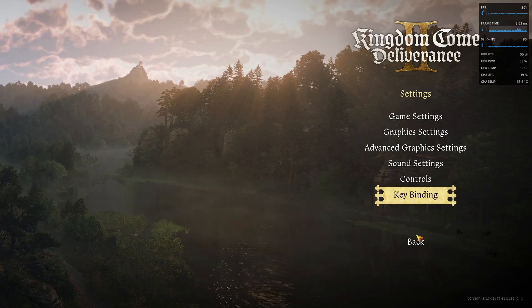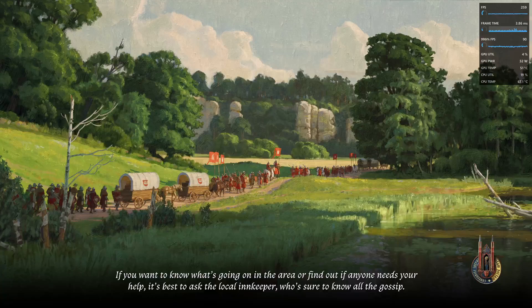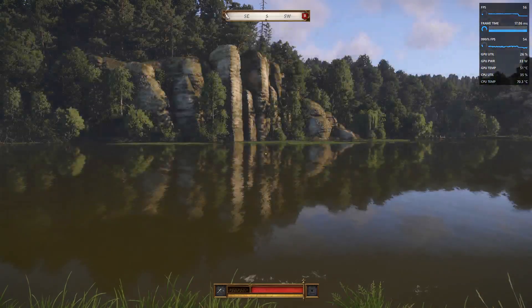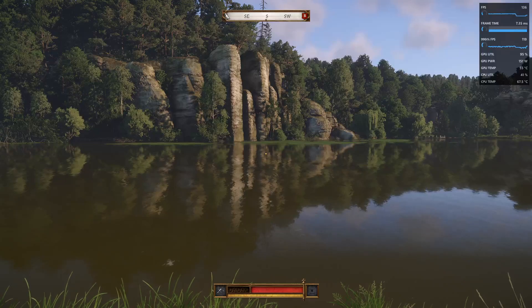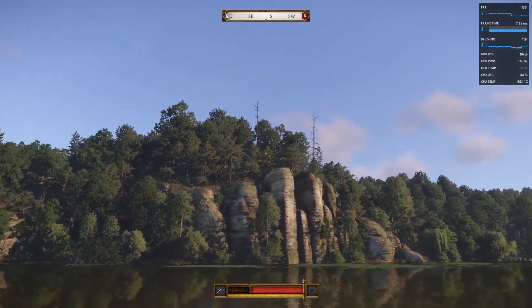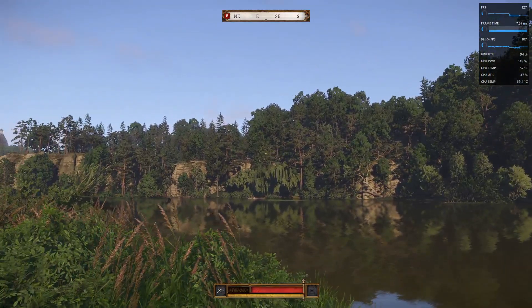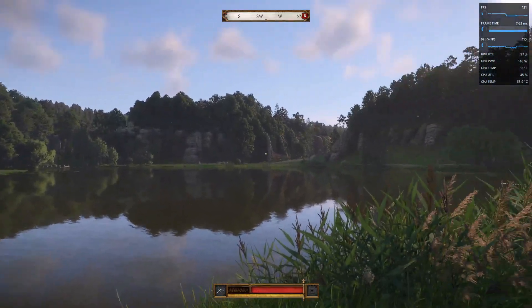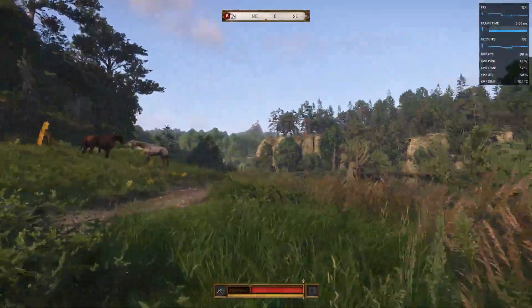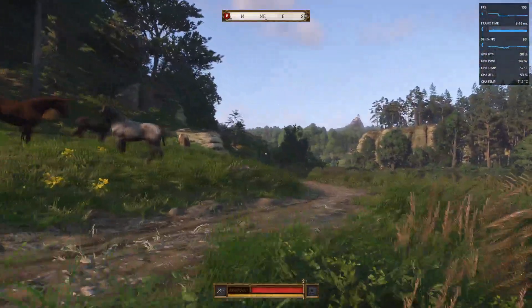Let's confirm those settings and go back to the game to check our FPS. As you can see, we have upscaling on so some blurring is still there, but the upscaling really improves FPS. From what we can see, the game doesn't look bad at all, and we have 130 FPS — that's really good.